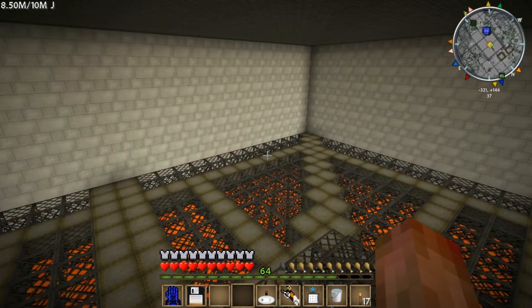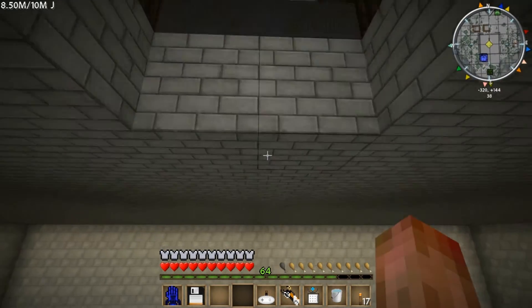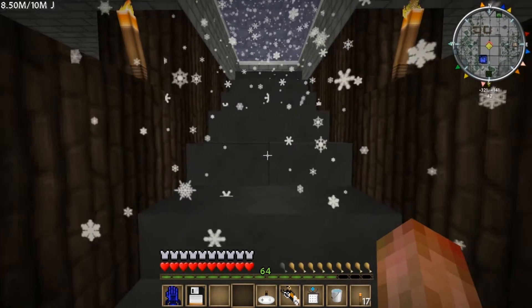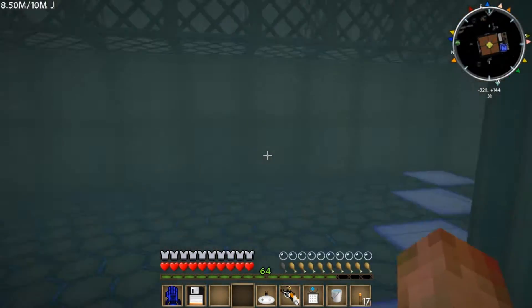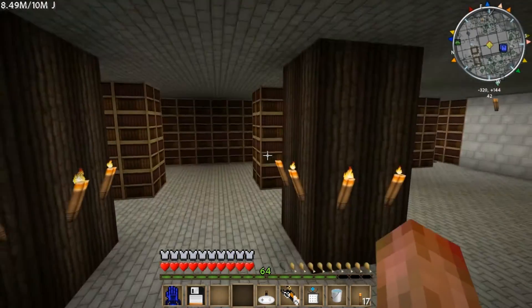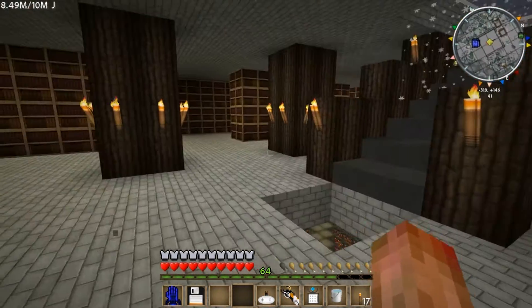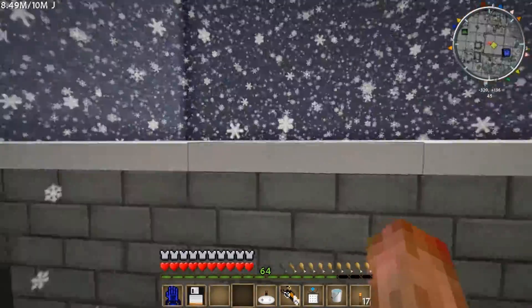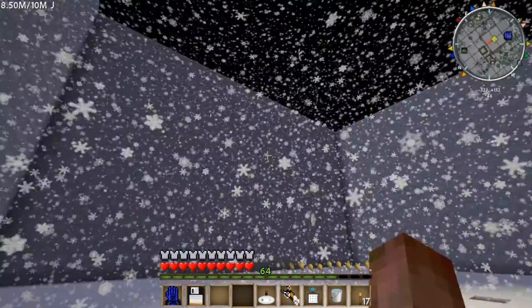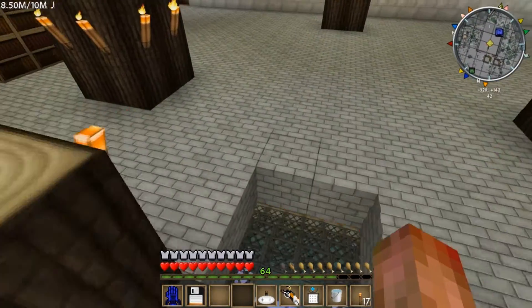Our base is really awesome and cool, it's still in progress though. You'll see here is the library — we're going to close this off and make it a secret entrance. I need to put some more furniture in here, then there's going to be a bath house here, an upper floor, and some viking style buildings upstairs.